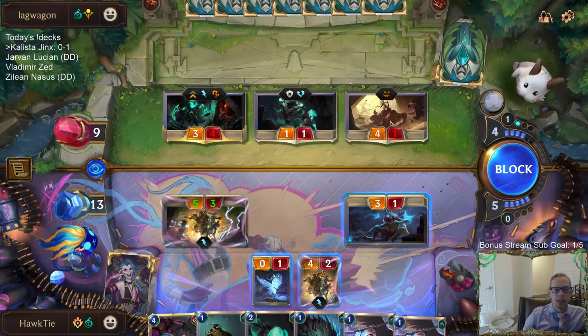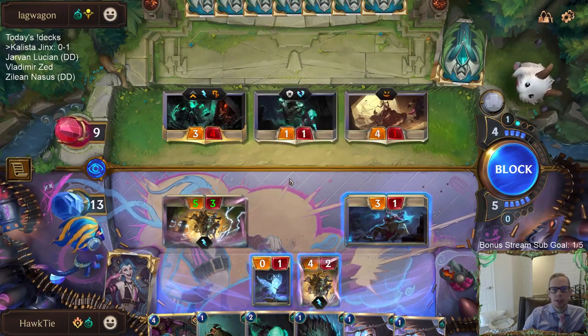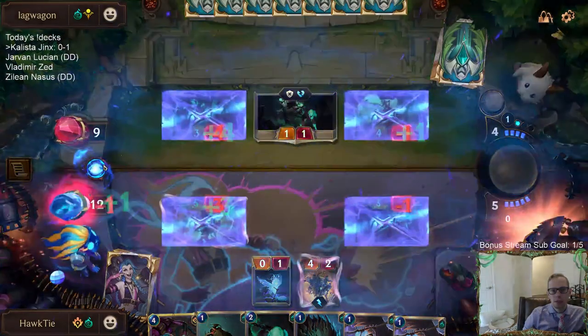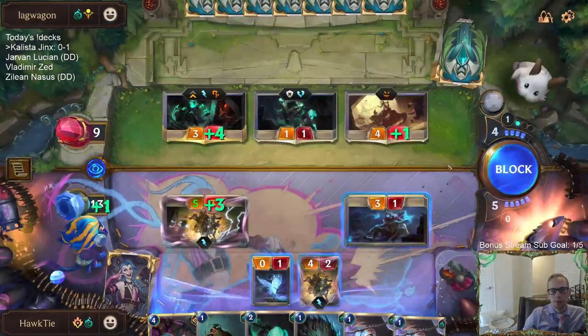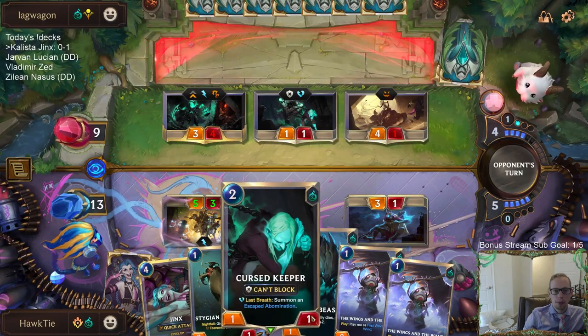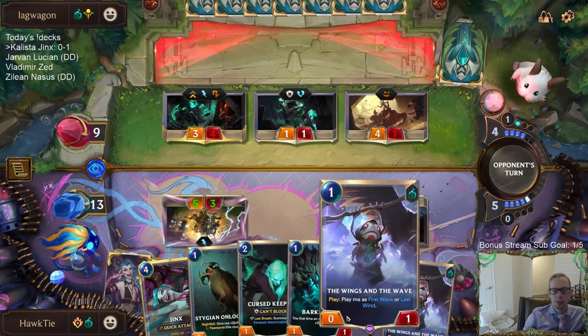If I'm able to attack with the posse this thing's going to die anyway, so they're kind of telling me they don't have black spear by attacking with that 4-1. I guess we just trade. My plan is curse keeper bark beast, wings in the wave.